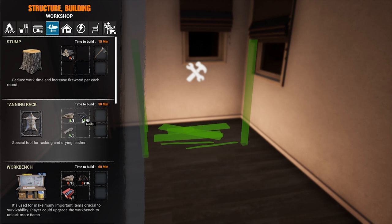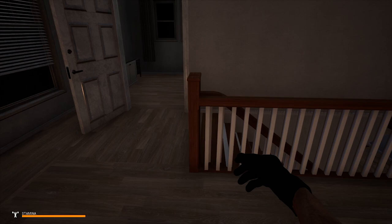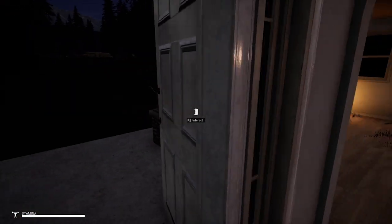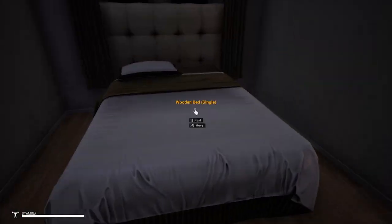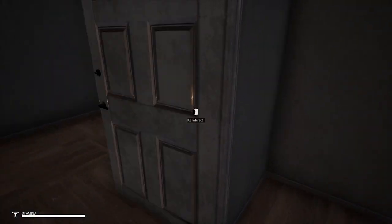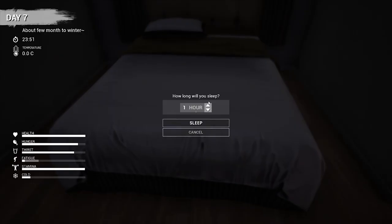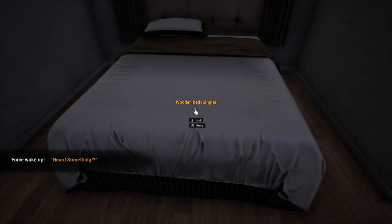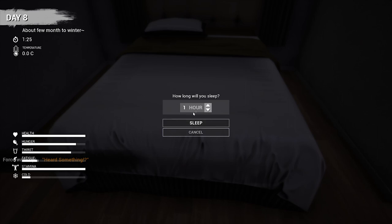Then we're gonna need some nails — for nails you go to your workshop bench. It's actually very dark outside, so for the purpose of this video and trying to explain everything as best I can, we're gonna close the door and sleep. We want to wake up at five o'clock in the morning, so five hours sleep.